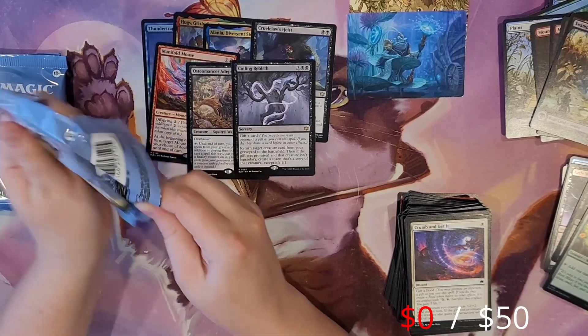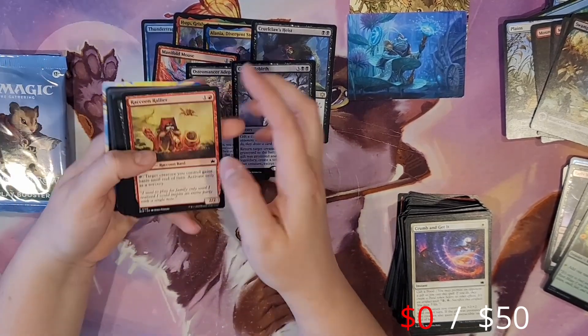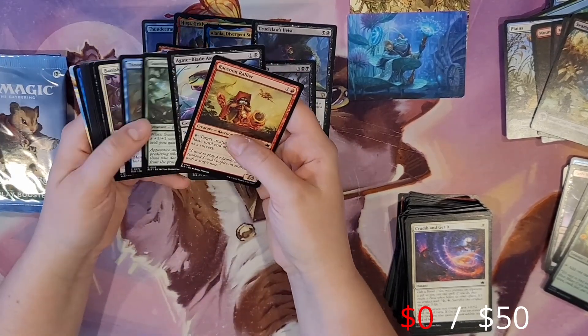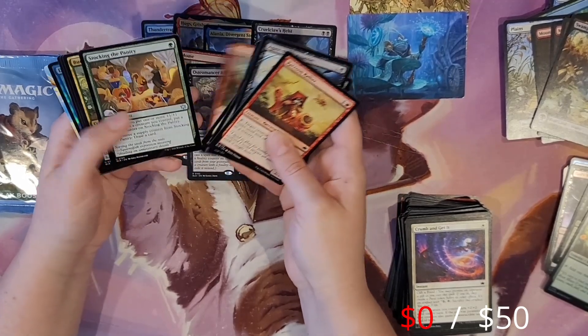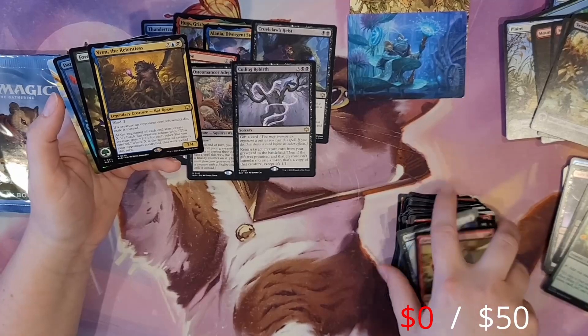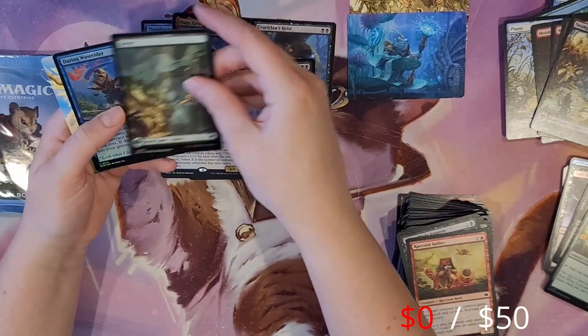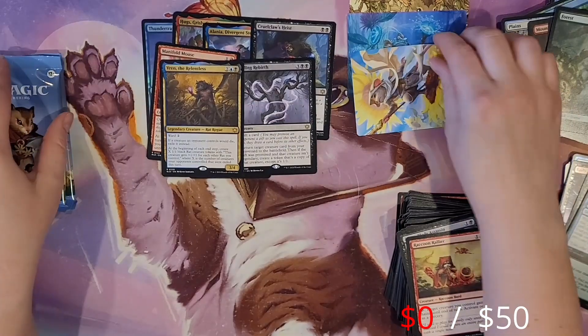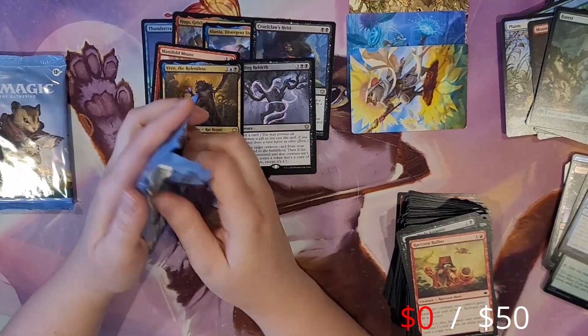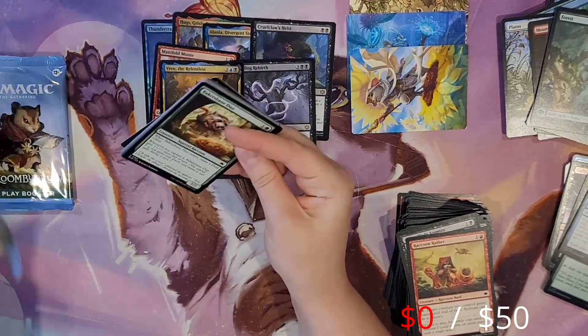I've seen a ton of new builds around Coiling Rebirth, and of course, whenever you can get a Vein Ripper or a Terror of the Peaks on there, it's always terrifying. Anyways, the rare of this pack — nothing too crazy here. Moving into, I think, the final two packs, we'll be hoping for some bangers, because so far it has been absolutely nothing.